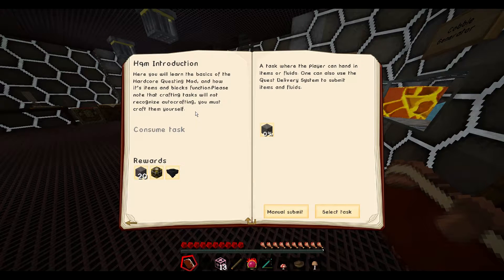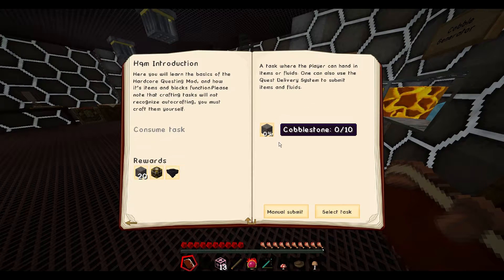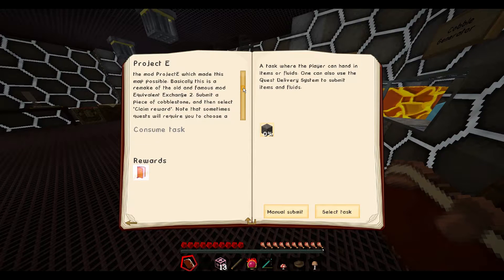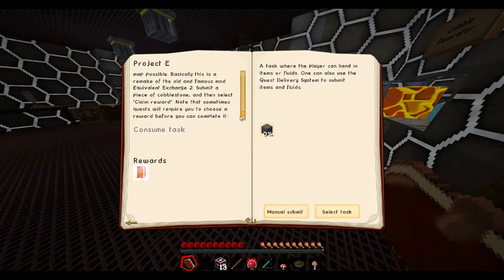Next up is the HQM introduction. Here you will learn the basics of the Hardcore Questing Mod and how items and blocks function. Please note that crafting tasks will not recognize auto crafting — you must craft them yourself. The task where the player can hand in items or fluids: one can also use the quest delivery system to submit items and fluids. Gobblestone — 10 cobblestone. And project E: we have to learn the basics of the mod Project E which made this map possible. Basically this is a remake of the old and famous Equivalent Exchange 2. Submit a piece of cobblestone and then select claim reward, but note that sometimes quests will require you to choose a reward before you can complete it.